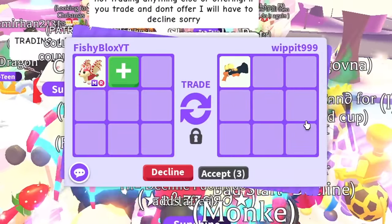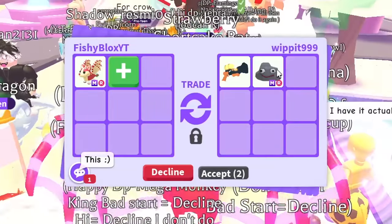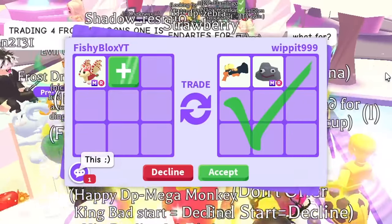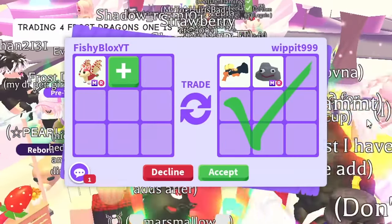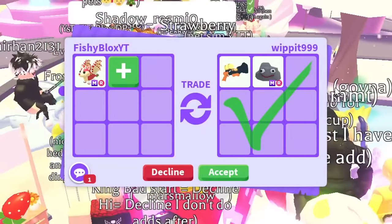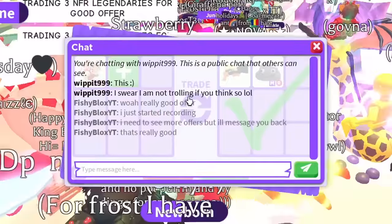I was gonna say that's gonna be a really hard offer to beat, but then the candy cannon and a mega rock — that's even crazier! People are really overpaying for the strawberry shortcake bat dragon. It's the second offer and I don't think I can accept it yet, I want to see all the offers, but that is a really really good offer.